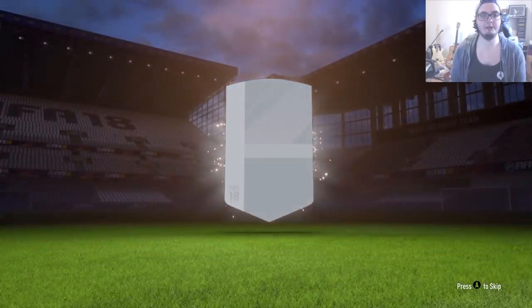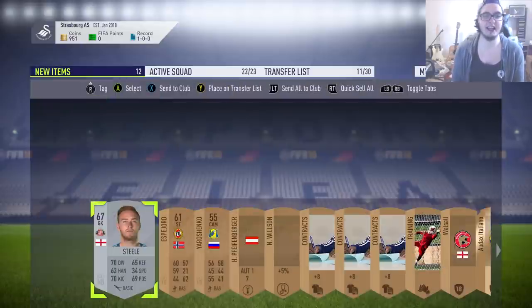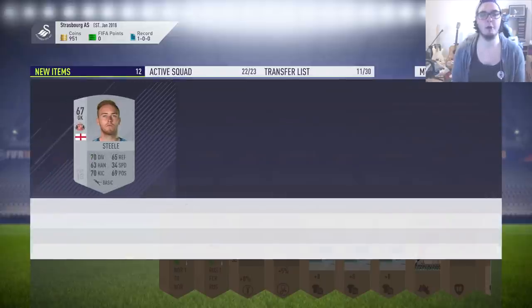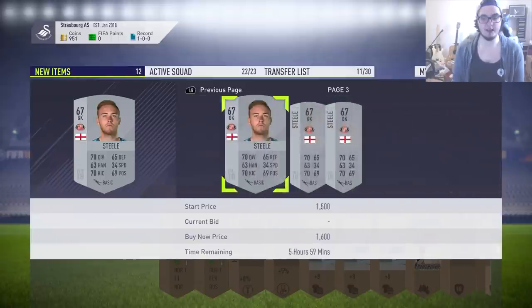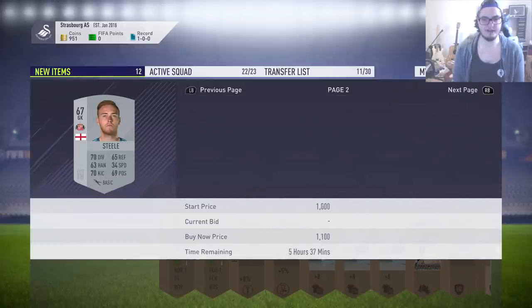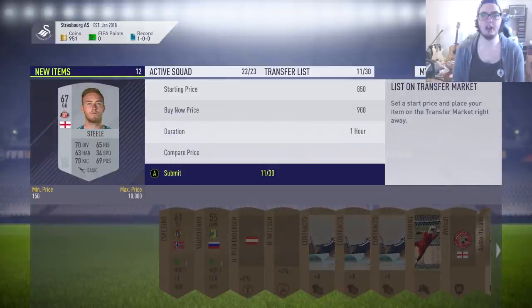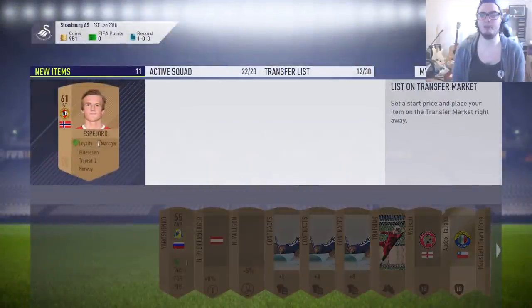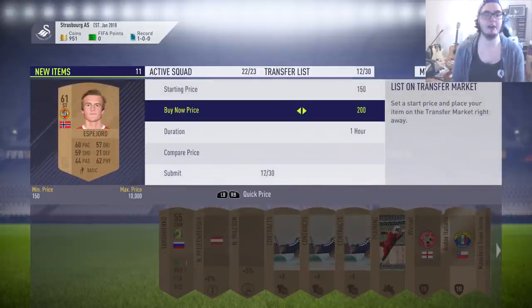We've got a silver player in this pack. You could get stupidly lucky and pull someone like a little centre back - there's like 20,000 coins instantly. They're the kind of big ones we're going for, but getting one of those is like packing a walkout from a gold pack. We've got a Premier League goalkeeper here - we'll list him up for 900 coins. He's actually a Championship player, and there's a Championship SBC out which is why he has a little bit of value to him.